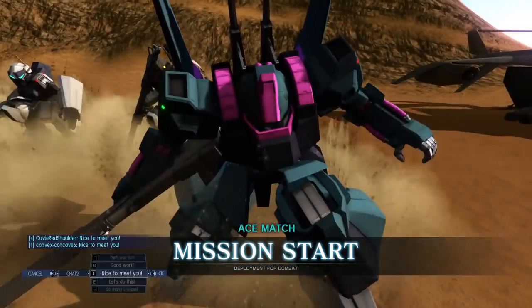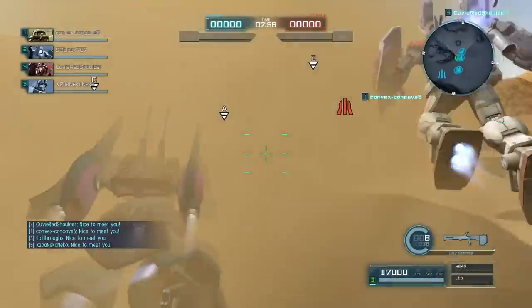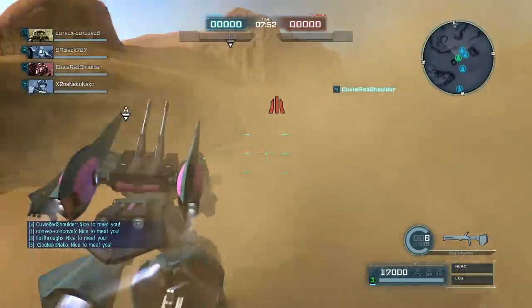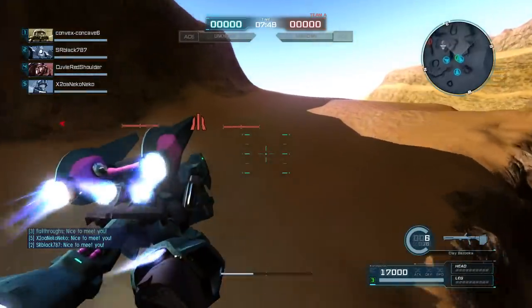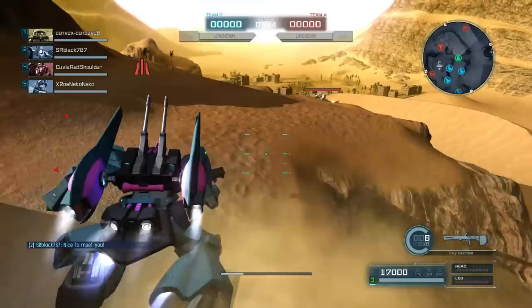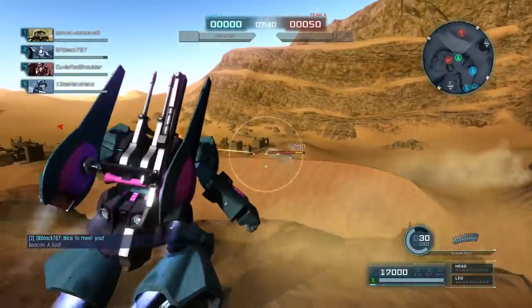Hey everybody, it's Rob from Flailthroughs. This is Gundam Battle Operation 2, and this is a request from Gray, who wanted a Rikdias round in their brother's personal colors of muted tones with pink highlights. And that is what we've got — I went with the brightest pink I could get and some nice subdued blues. I hope this works for you, Gray. I think it looks pretty good, so we're gonna go with it.